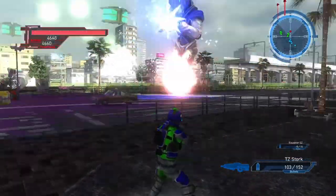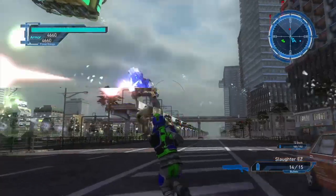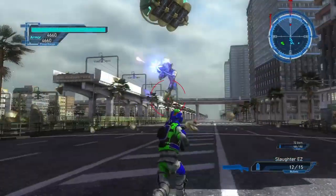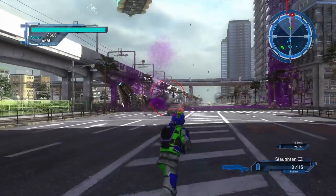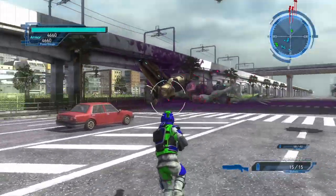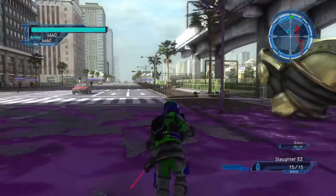Now bringing up the shotgun — shield armor gone in one shot, leg armor gone, he's gone. Nothing left of him. Slaughter EZ — literally, it's easy to kill them.